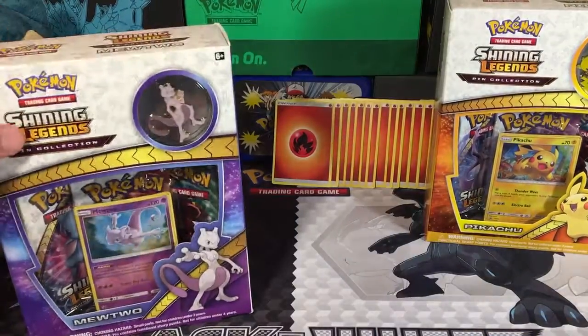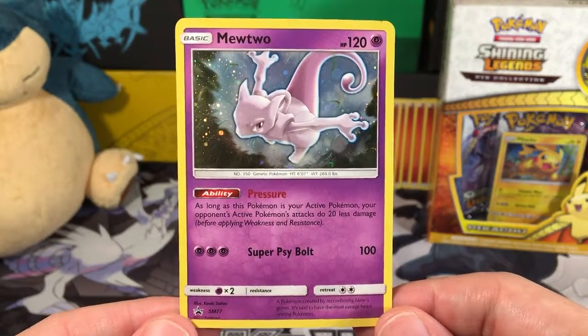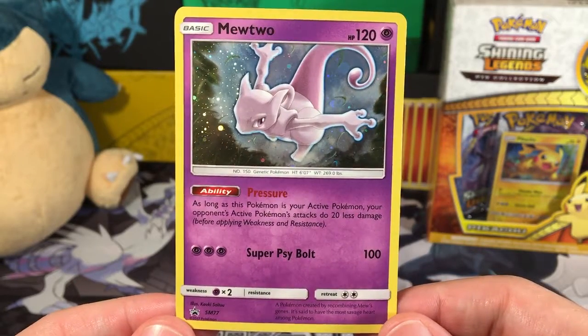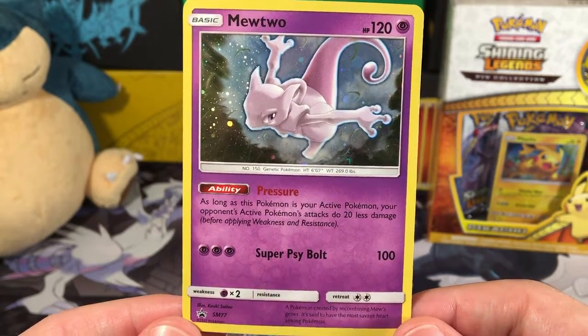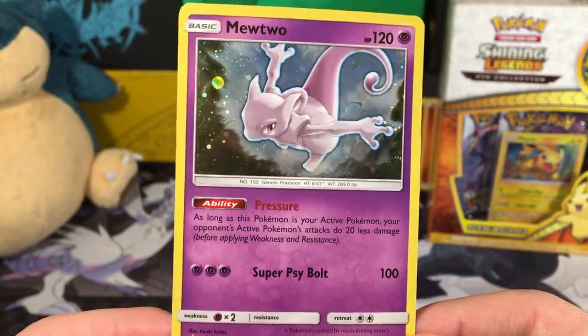We'll start with our Mewtwo. We get the cardboard and plastic out, and there's the Pokemon card. So you can see he's a Mewtwo — a Black Star promotional card. He's got a Pressure ability: as long as this Pokemon is your active Pokemon, your opponent's active Pokemon's attacks do 20 less damage. And Super Cybolt does 100 damage. So that's pretty good actually.